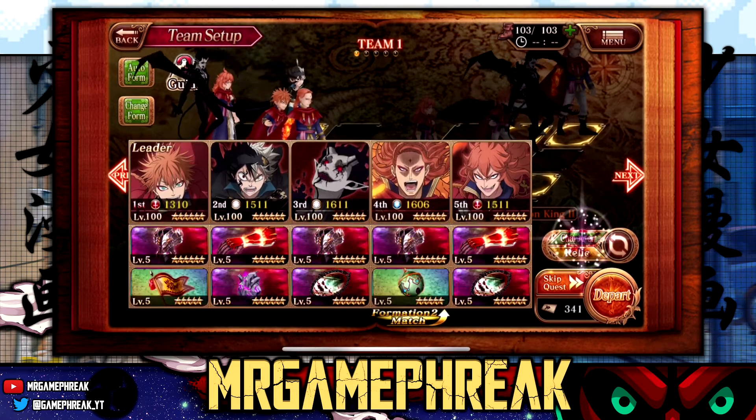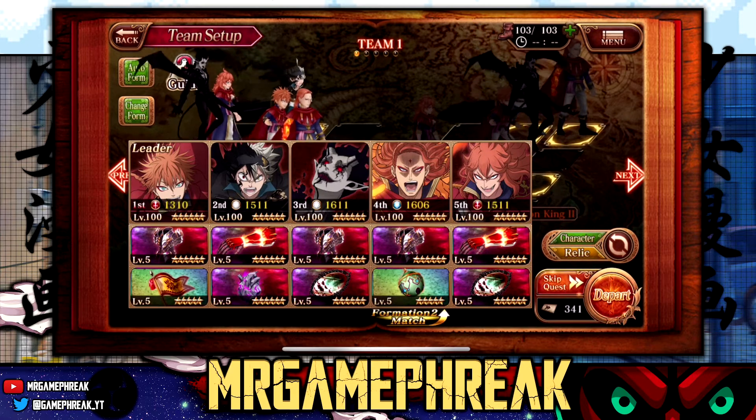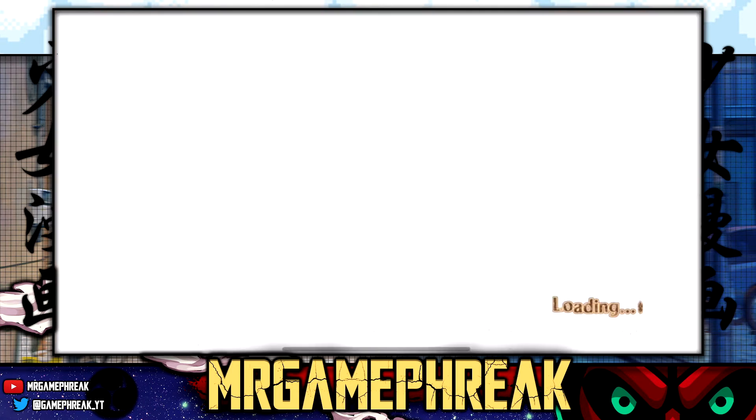8019 attack power right there. Here are the relics I'm running - you already know your boy got two funeral mirrors on deck. Unfortunately I'm only running one formation match for Fuego, but hey, that's fine with me. So let's jump into this showcase real quick for Raya.